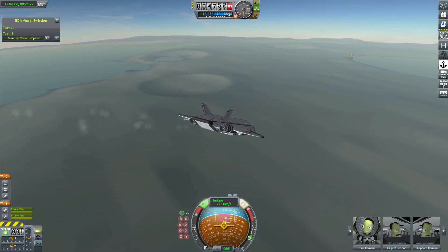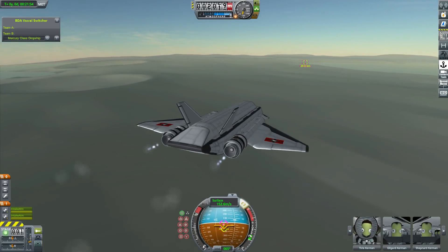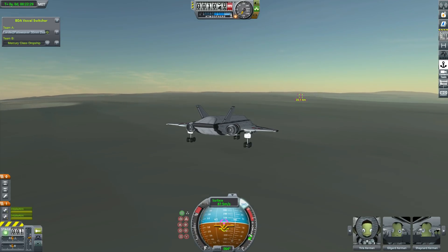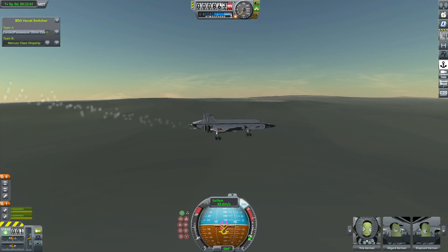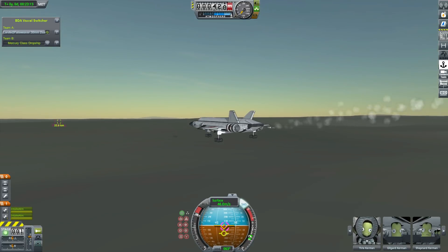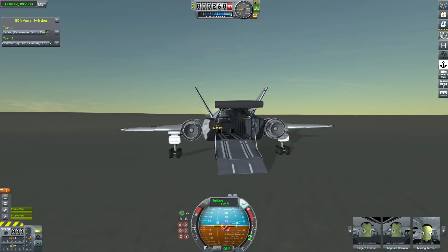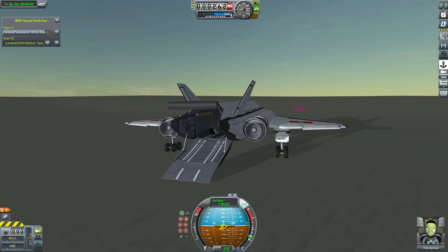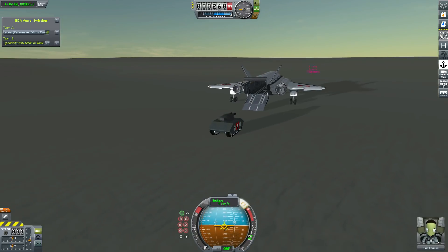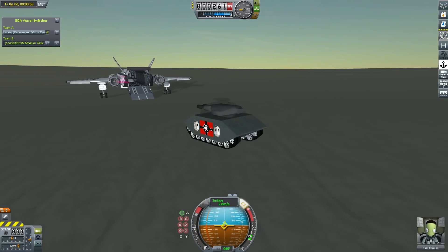We're heading towards the enemy base with our Mercury dropship, dropping ourselves down about 25 kilometres out so they can't get too many shots on us. We have three enemy vehicles to take down — those nasty spider walker thingies from Kibbos: one with two 30mm cannons and the other two with 75mm. So it's 3v1, kind of the opposite of the dogfight. We are massively outnumbered, but we have the Isen medium tank with a 105mm dual cannon — much more accurate than those 75mm chain guns. It doesn't fire as often but does a lot more damage when it hits, gets through a lot more armour, and is much more accurate since it's not just churning out shells as fast as possible.